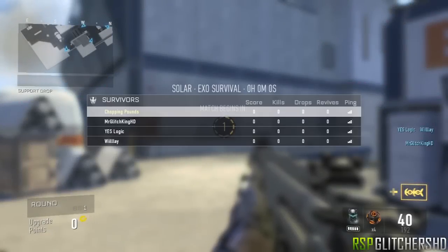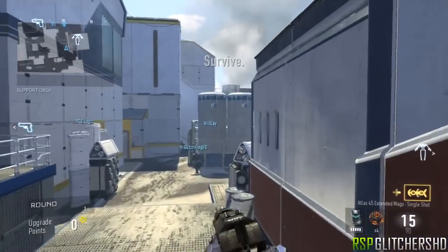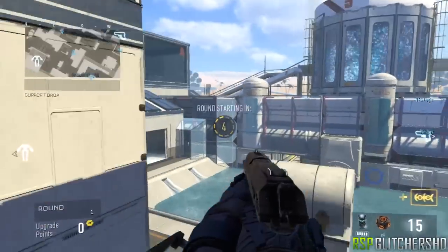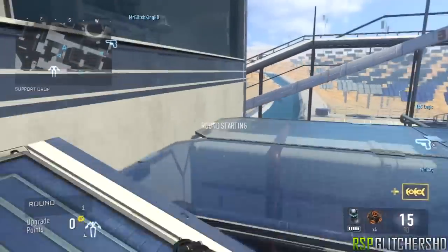Hey, how are you guys doing today? My name is Jonas and in this video I'm gonna be showing you guys two new out-of-map glitches. The first one is gonna be on Solar, the second one is gonna be on Horizon. Keep in mind these can only be done in Exo Survival mode.